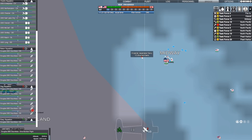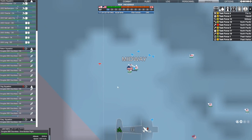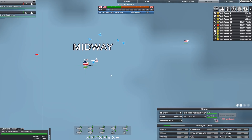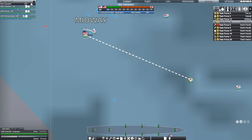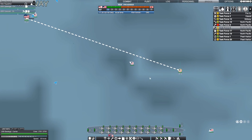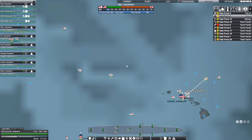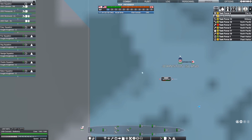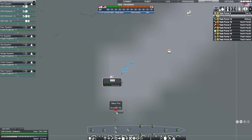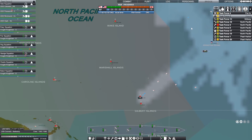We just spotted a squadron of VAL dive bombers from the Japanese Navy right here off Midway, which means there's got to be a carrier force somewhere in the area. That makes me a little bit nervous — I've got a force here but it's not a real strong one. We've got additional forces coming that way: two destroyers and a battleship, then a light cruiser and a carrier right behind them. We might need to call off our raid on Tarawa in favor of going to find this force, but maybe we just need to know more first.